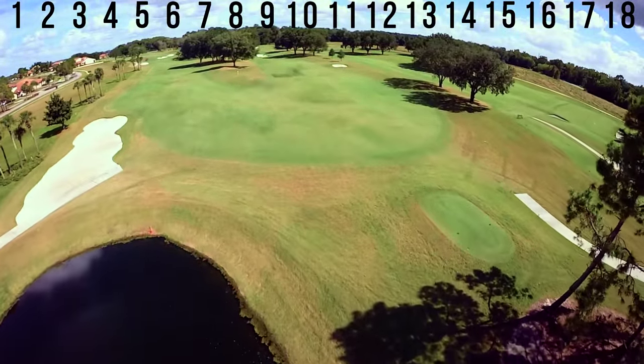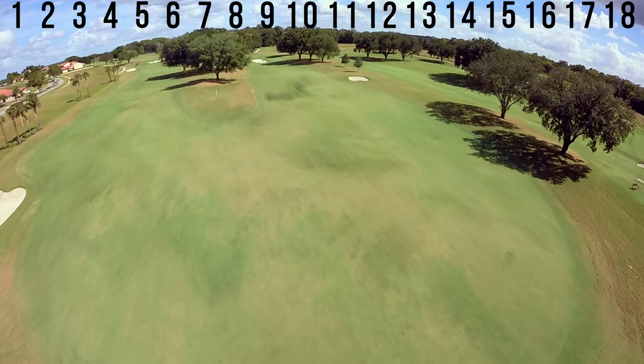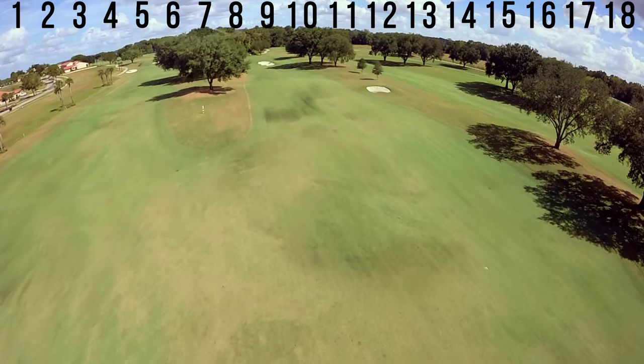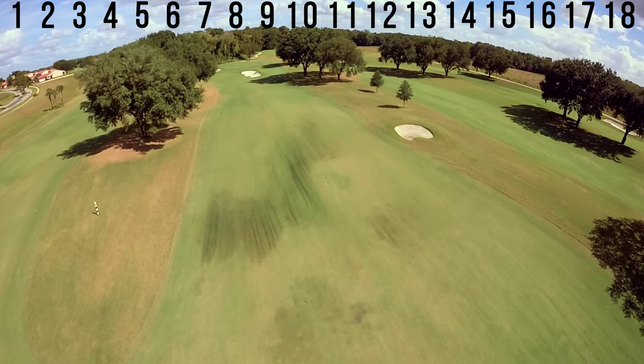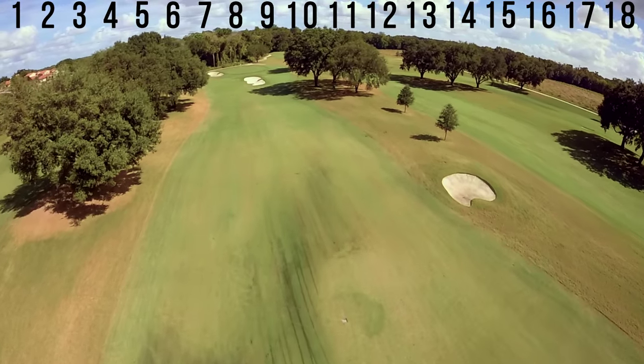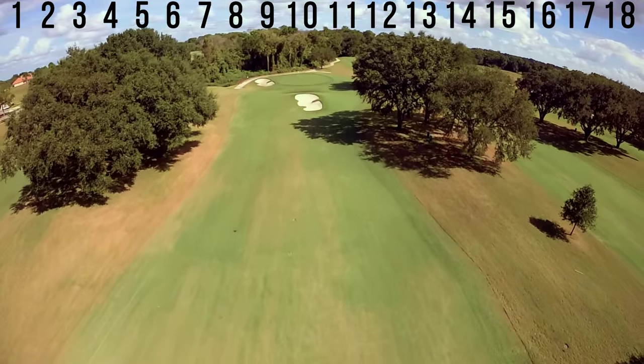From the back tees, a long drive is desirable as the shorter the club you can hit into this hole, the better. If you are left with a long iron, the bunker short of the green will come into play. If you have a longer club in your hand, a high lofted shot is required to hold the green. A ball that rolls off the back will find yet another hidden bunker with a deep face.